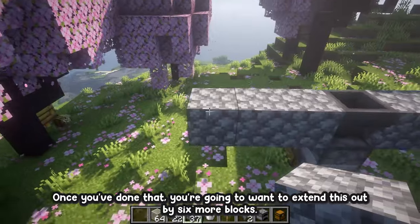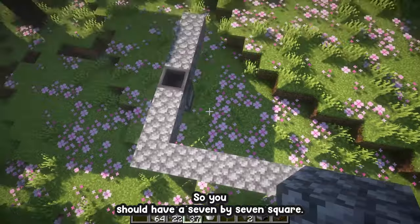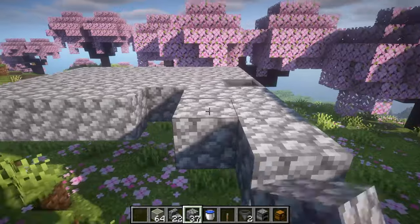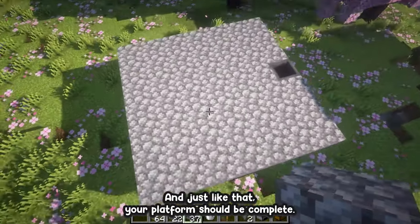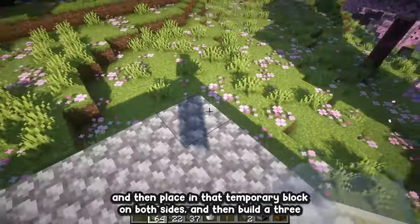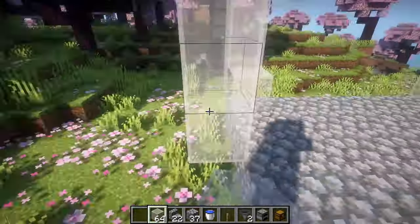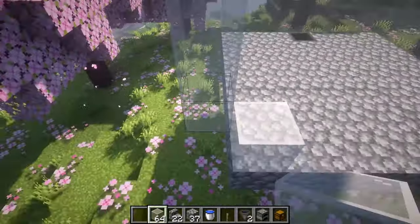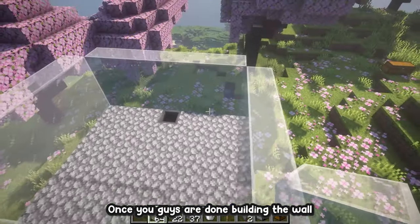Once you've done that, extend this out by six more blocks so you should have a seven by seven square — go ahead and fill this in. Your platform should be complete. Now, this is the front side of our farm — go to the bottom right and left, place a temporary block on both sides, and then build a three-block-high wall all the way around.